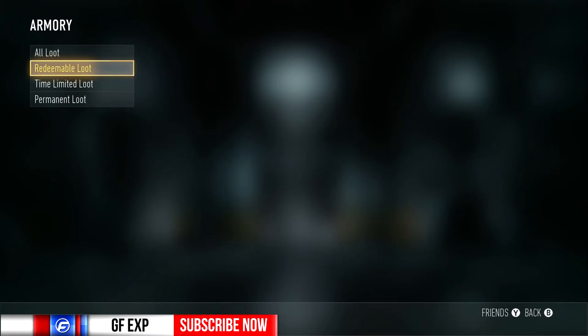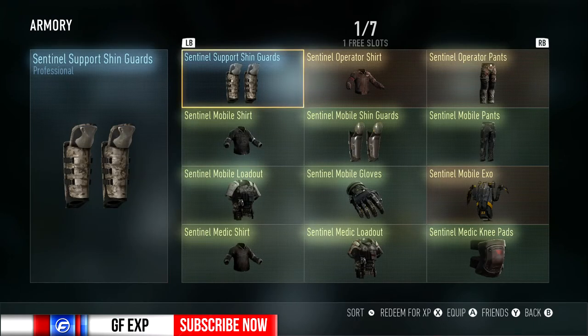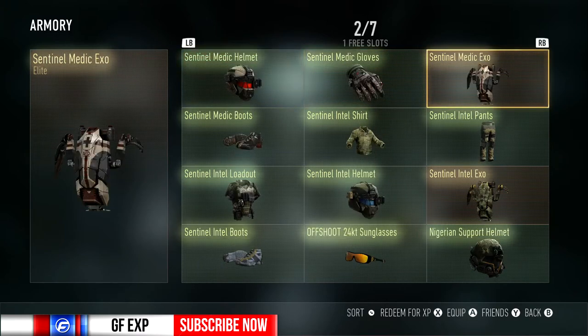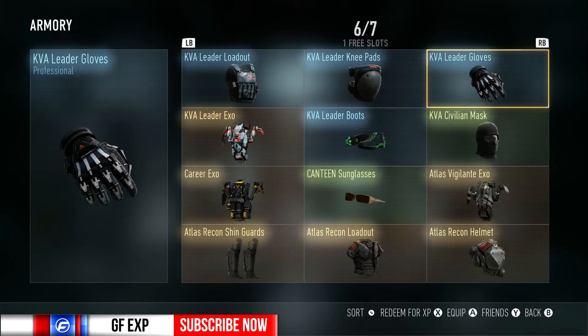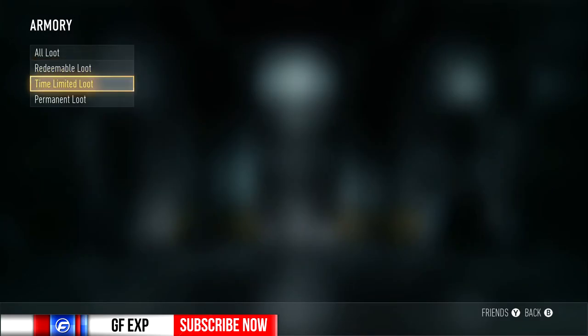Rather than doing that, you can look only at your redeemable loot if you want to — you can see how many slots you have left and manage it a lot easier. You can still sort by whatever you want here, so that's a lot nicer.